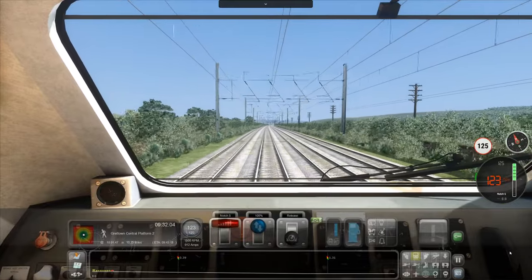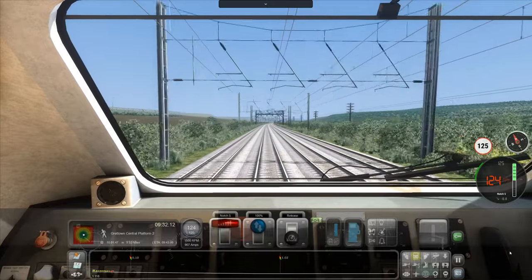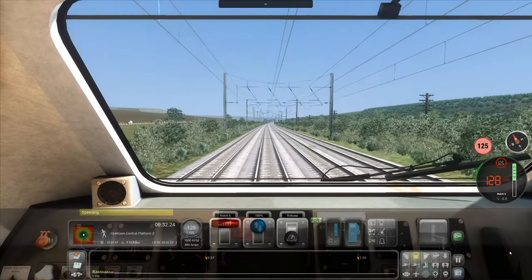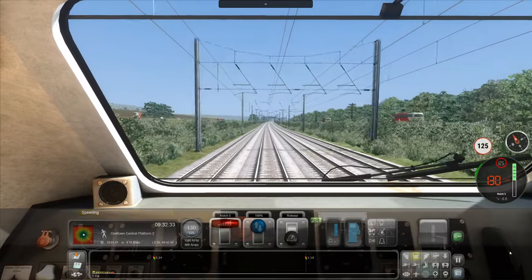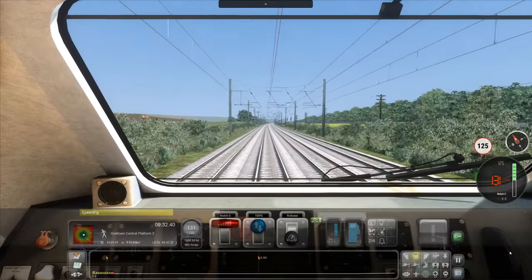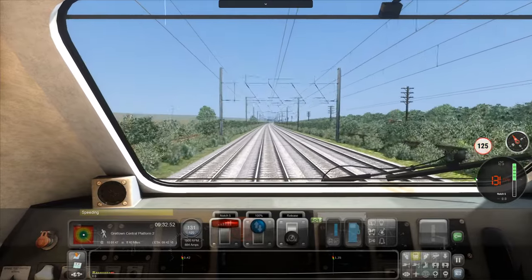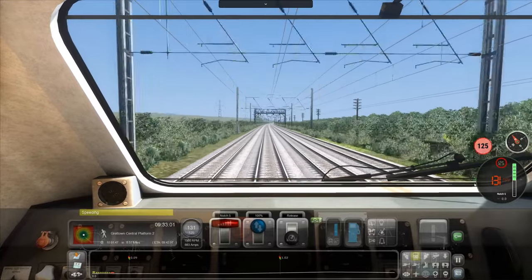I'm just going to speed for a bit because I want to see how fast we can make this thing go. I want to get to 130. 125 is the highest running speed, but we are going downhill slightly now, so let's see — 126, good. Oh yeah, we're really motoring now — 128. I'm sure with modern technology we can make these HSTs go just that little bit faster. On this dial, that little bar — if it's green going that direction it means we're accelerating, and if it's red, orange, or yellow going the other direction, it means we're decelerating.